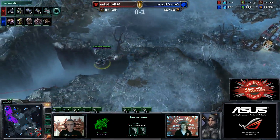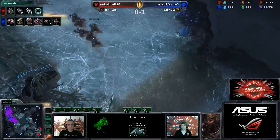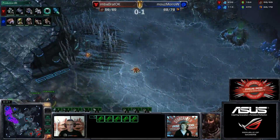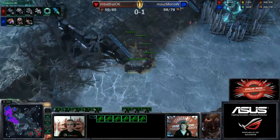Lair is up, so cloaked Banshee play has kind of a limited shelf life at this point — because as soon as an Overseer goes up and there are mutas in the air, cloaked Banshees are dead. That said, the spire is going to take another 80 seconds; cloak is going to take significantly less than that, and the Banshee will be in the base by the time that finishes. But this will be a combo attack. Moro is nicely spread out, so there are all sorts of opportunities for mischief. Moro sees the Banshee now, but it passes the Overlord. He's getting an evolution chamber and will throw down just a small crawler just in case — can easily make an Overseer if need be.